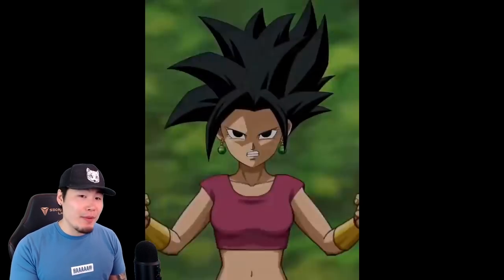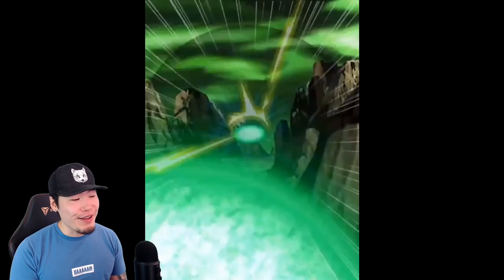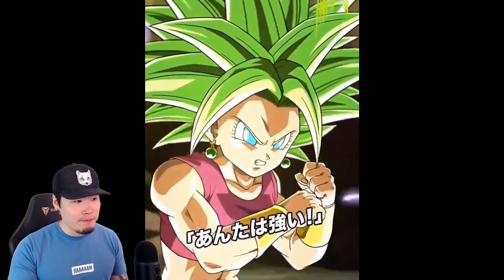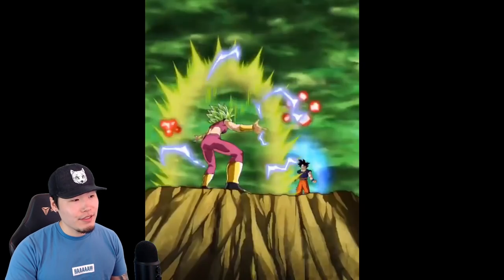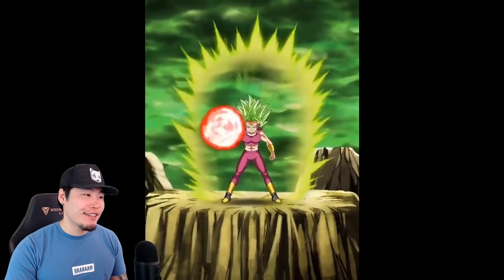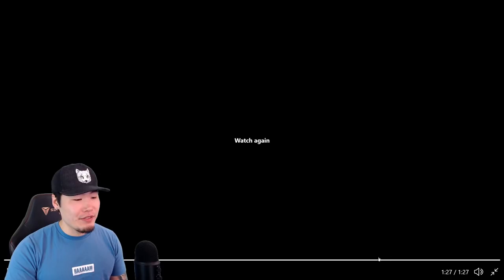This is her super attack animation in base form, and then she transforms into Super Saiyan — there's the transformation. And then here is Super Saiyan 1 Kefla. I love all the close-ups and slow-mo; their use of these little effects makes a really big difference. Here's her transformation into Super Saiyan 2, and here is the active skill, which we'll get to in the breakdown.